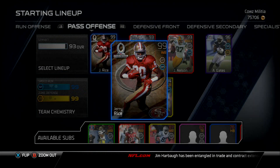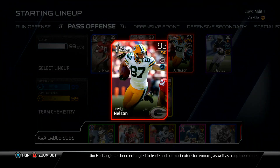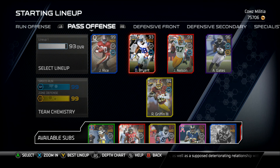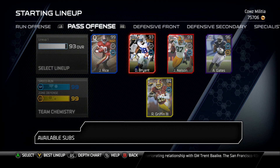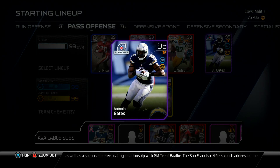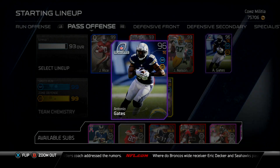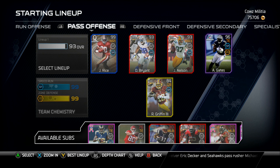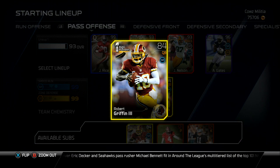On pass offense I've only made about one change — Jerry Rice 99 overall. Dez Bryant and Jordy Nelson is clutch as always; he will come up in the fourth quarter with a diving catch over the middle. Antonio Gates 96, with 11 speed run and 11 zone defense, 92 catch in traffic, 92 catch, and spectacular catch 88 with 86 speed. He's basically the same as the Jimmy Graham 90 but his catching and zone defense are better.